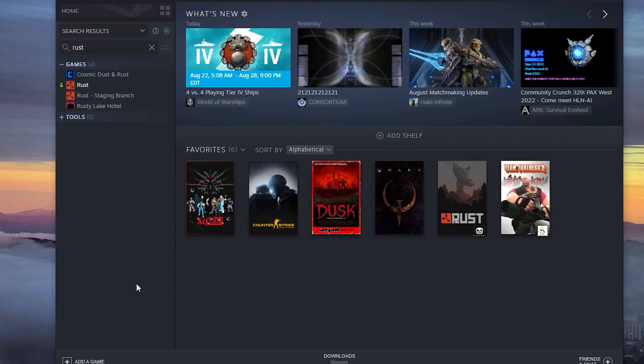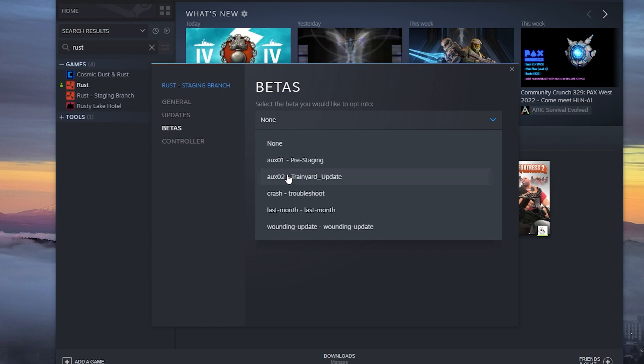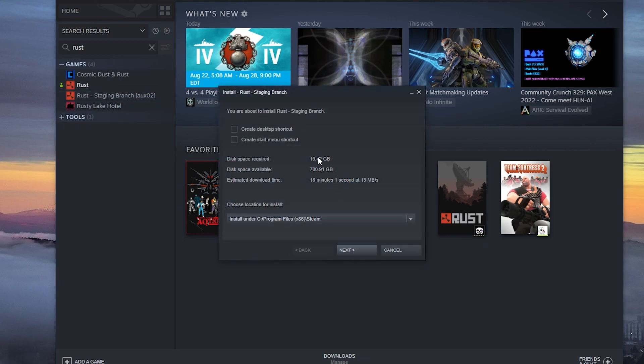Let's try out the Rust staging branch so we can try out hardcore mode. What you want to do is find Rust staging branch in your search, then go to properties by right-clicking, click betas, and make sure to select the aux 2 train yard update. Then you can just install it — it's about 20 gigabytes.